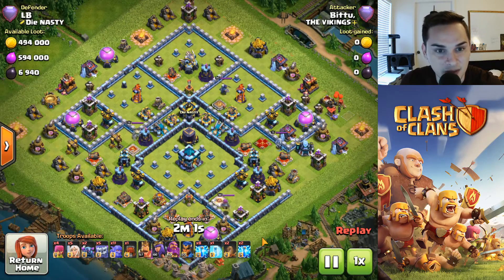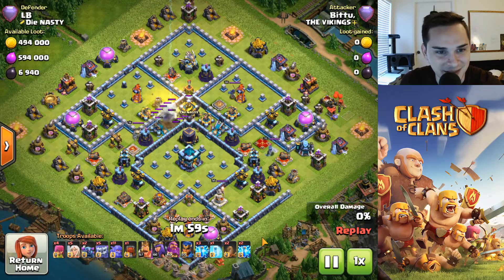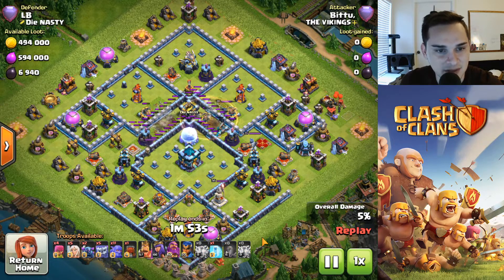He's thinking — where should I put all my lightning spells? Where can I get the most value? All right, there they go — five and five, then the two earthquakes on top. He got two scatter shots and three exposures — with 12 spell slots.